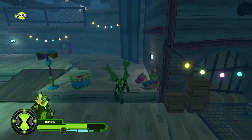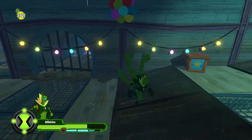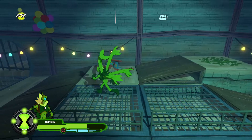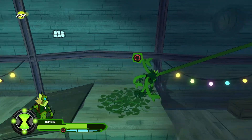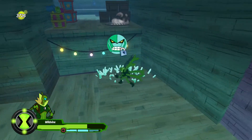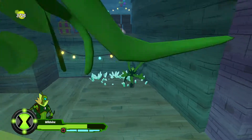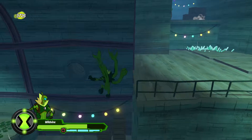By the way guys, in the last part we ended off having finished the first level, so now this is the second one. We're officially on the second level. Wild Vine can use that - I can punch that! Let's use Wild Vine. Diamond Head can use this too, but we have him locked, so I might have to come back to the first level. There was something for Diamond Head kind of like what I just showed you Wild Vine could do.